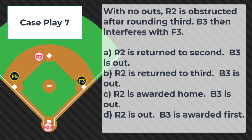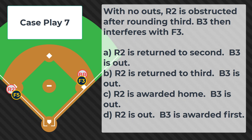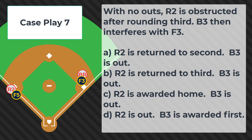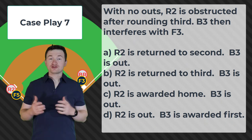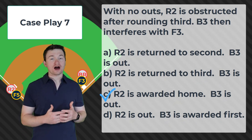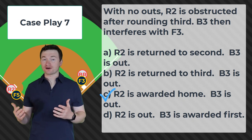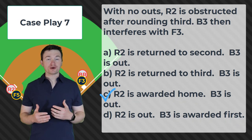Case play number 7. With no outs, R2 is obstructed after rounding 3rd. B3 then interferes with F3. Is this: A) R2 is returned to 2nd, B3 is out; B) R2 is returned to 3rd, B3 is out; C) R2 is awarded home, B3 is out; or D) R2 is out, B3 is awarded first? The correct answer is C. R2 has to be awarded home because they were obstructed after having touched 3rd base. Since that made 3rd base their last legally occupied base, by rule they have to advance at least 1 base, and since the obstruction occurred before the interference, that means sending them to home. And since B3 did commit interference on the play, B3 is going to be out.